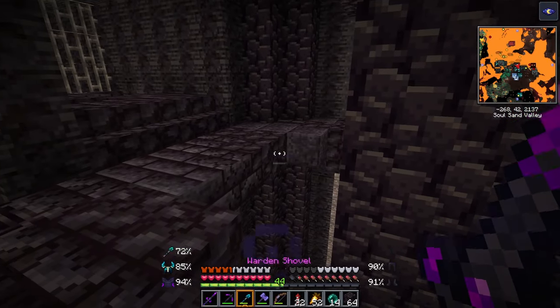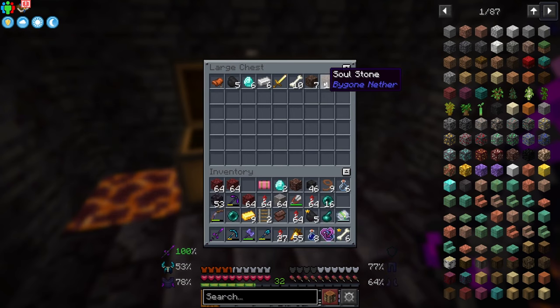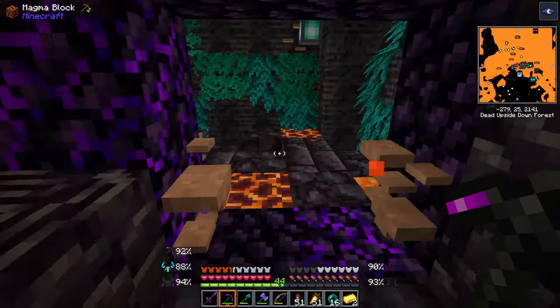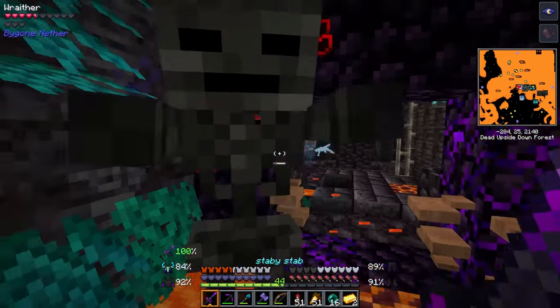In these chests, you will find the elusive soul block that can be used to summon the wither. As far as I can tell, this is the only place you can find it — even looking through the data, it doesn't spawn naturally. Along with the loot chests, you will also find netherite blocks mixed in with withered netherite blocks. As far as I can tell, these withered netherite blocks can't be used for anything.